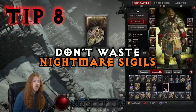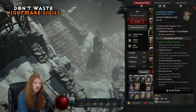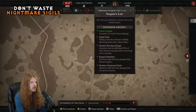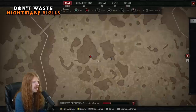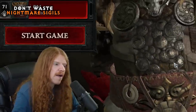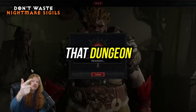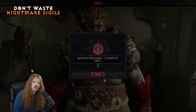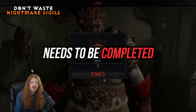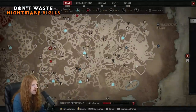As you go into the late game, you'll acquire Nightmare Sigils, which are used to modify dungeons. An incredibly important point: these are consumable. Using one marks a dungeon on the map with affixes for bonuses, but if you leave the game thinking you'll come back and do it later, it does not warn you — when you log back in, that Nightmare Sigil will be consumed and that dungeon will be closed. Do not leave, close the game, or reinstance. The Nightmare Sigil must be completed once activated or you will lose it.